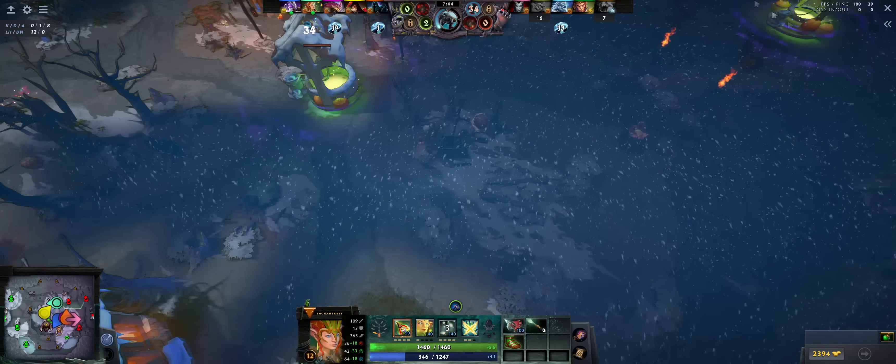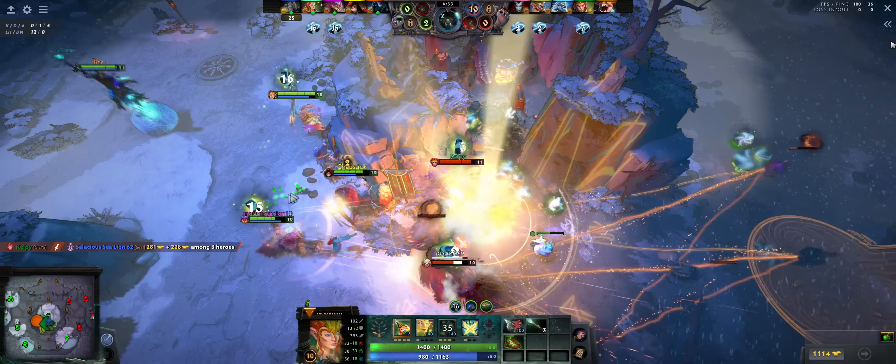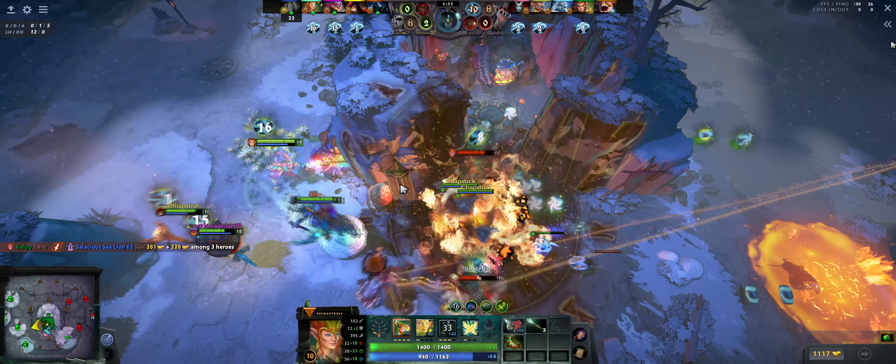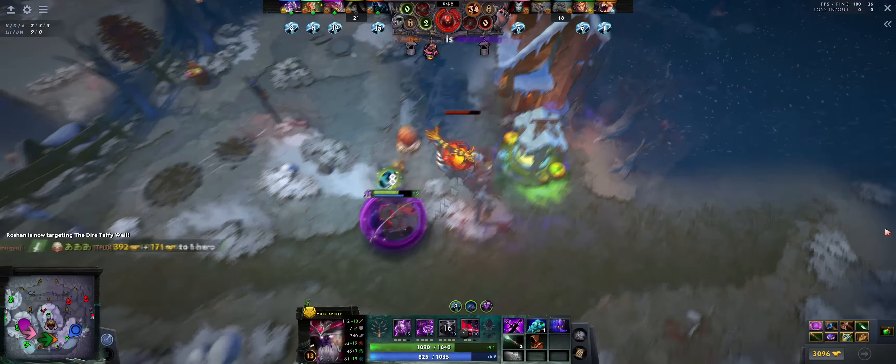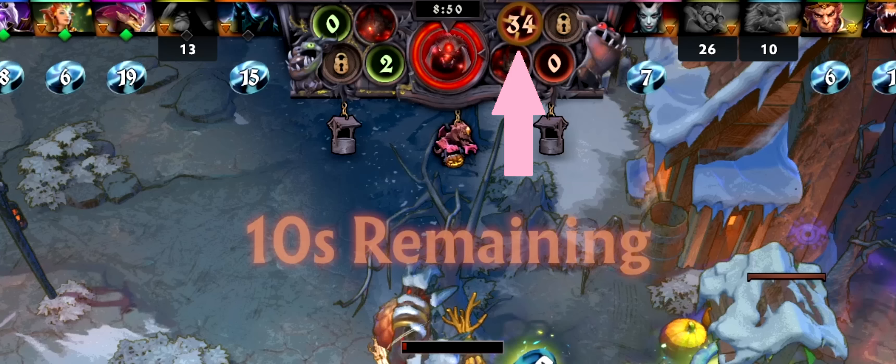You lose the game if Roshan destroys all of your wells. So the objective of the game is to farm candy, win teamfights, and then attack the enemy's well. There is a golem protecting the well that will cast fear on you, so you want to kill it as soon as possible. Look at the top of the screen — it will show you which well Roshan is going to attack.